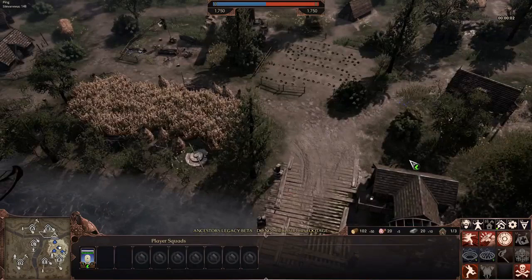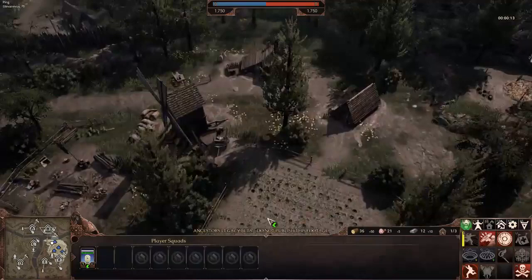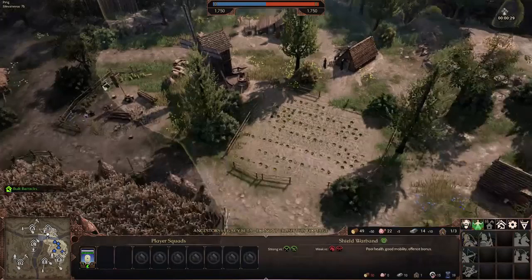Yeah good, here we go. So it depends what village he's going to go for — is he going to push me at E, go for C, or go for A? I hope he goes to C. That should make it easiest for me.